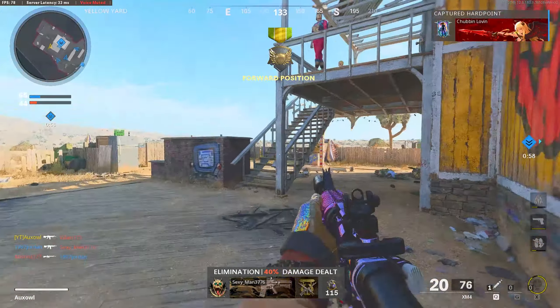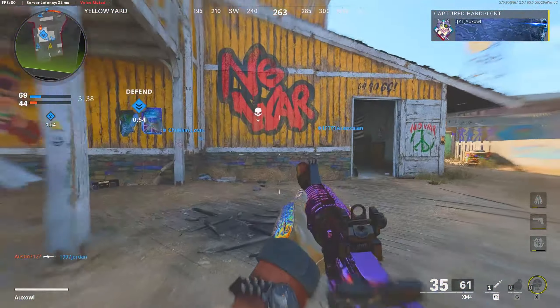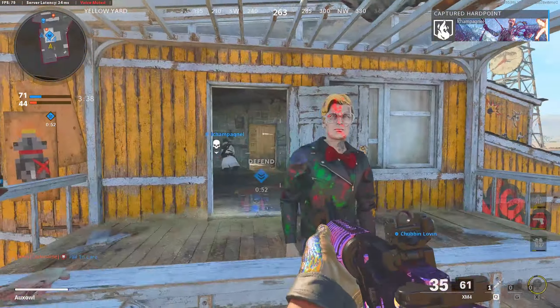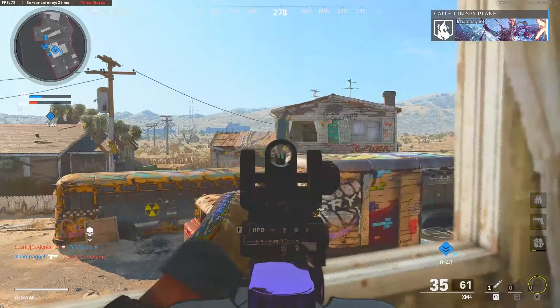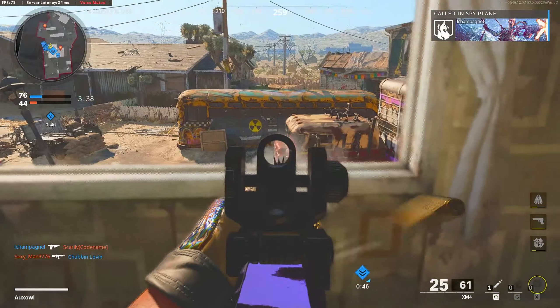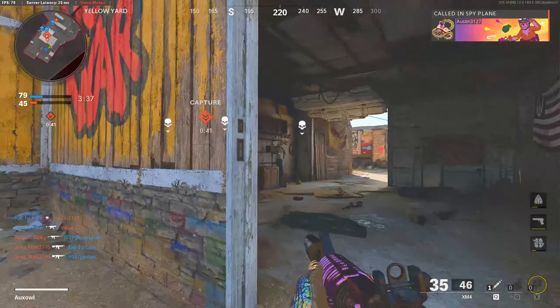The reload speed because of the 35-round magazine is so good now since it doesn't hurt your aim down sight time. I feel like I can kill quicker. The XM4 right now is just a beast — I really feel like this is one of the strongest weapons in the meta now because of those slight changes.